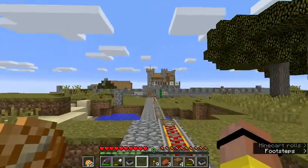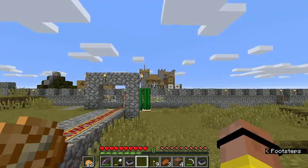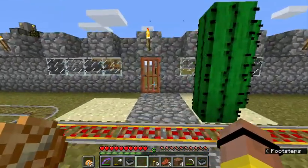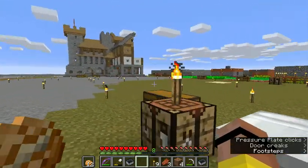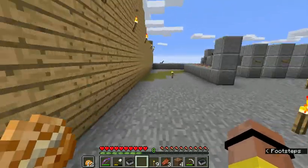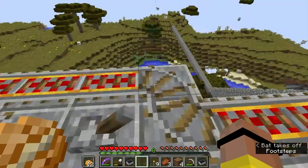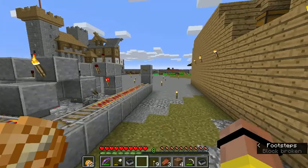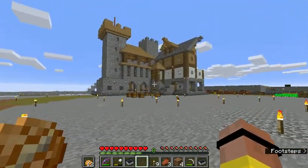We took about 2 weeks worth of work to build what we have here — the fort. This was a big hill that we had to flatten out, so a lot of digging and mining to make it all flat. Then we had to extend it, so it sort of hangs over the hill. All this had to be extended, and then we had to collect all the resources to build this fortified house.